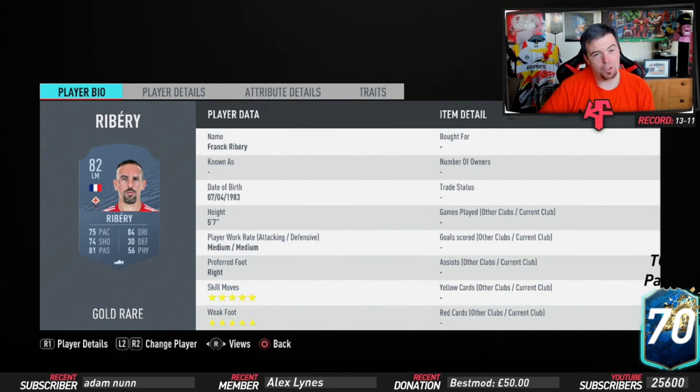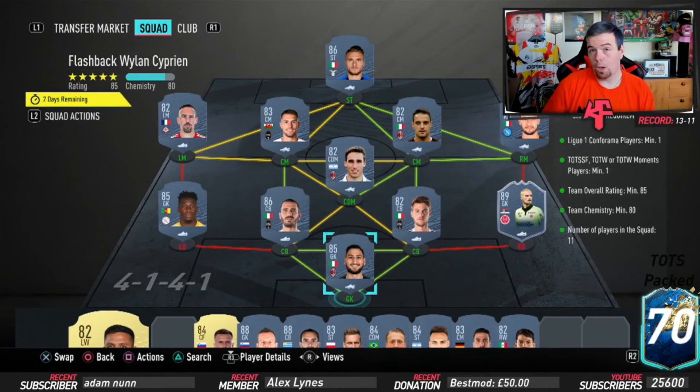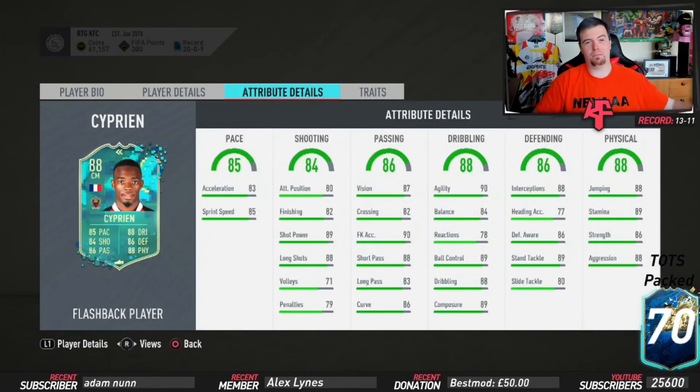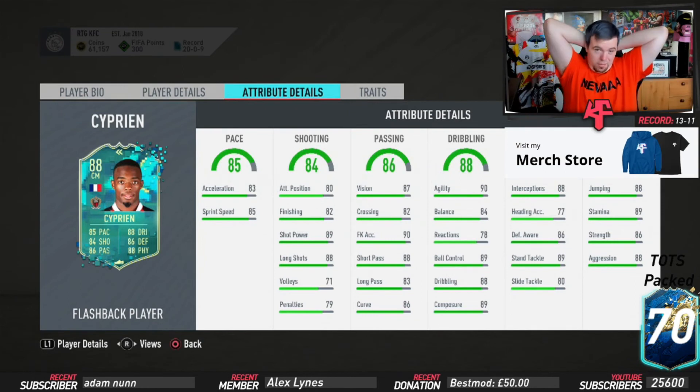Bonaventura there is 1.6k. For the midfield, Ramsey, Khedira, or Rabiot — doesn't really matter — around 2.3k. Ribery is 2.4k, so try and use Sanchez at left winger or left mid if you can to save coins. Finishing with Immobile — a cheap 36-rated striker in Serie A — at 12.75k. Total buy now price comes to around 77.85k, but you could probably snipe the squad for about 70 to 75k.